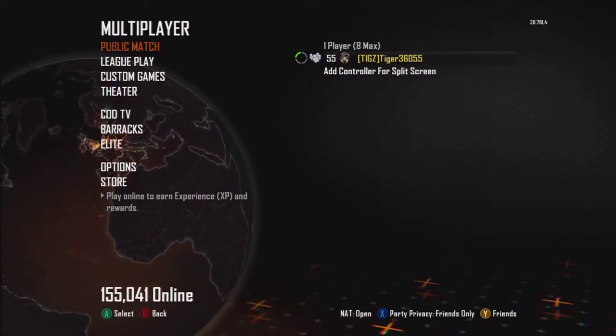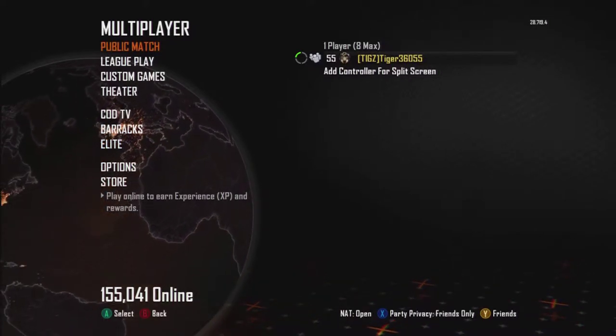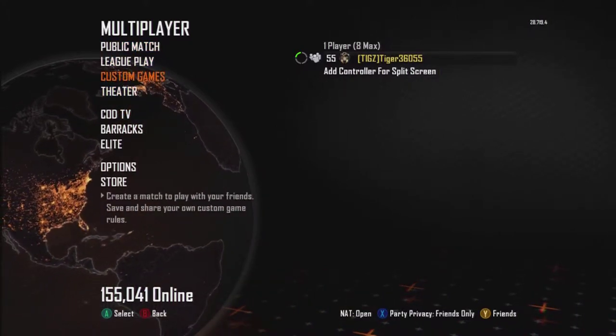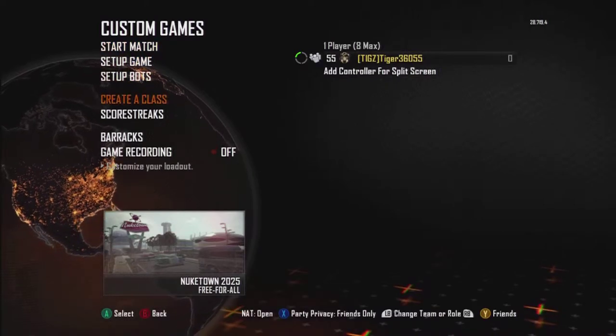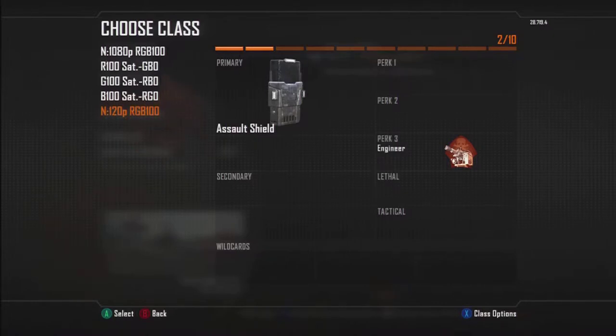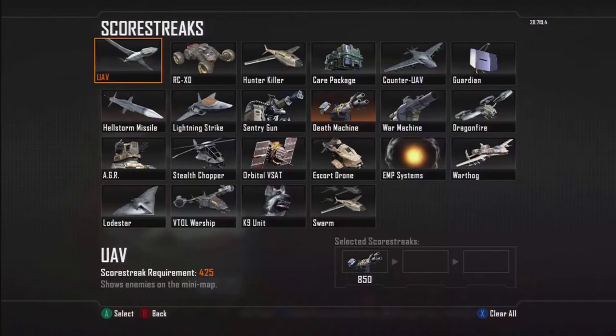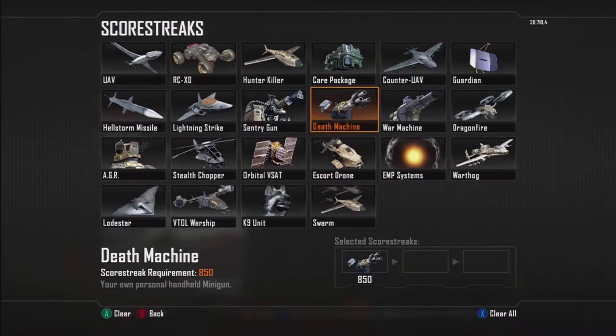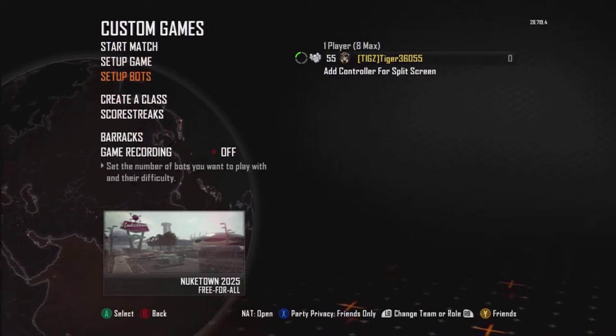What's up guys, it's the AMF Center here bringing you another video. This is in Call of Duty Black Ops 2. This is my tutorial on how to get the death machine right at the beginning of the round. What you're gonna need is one normal class and one class with a riot shield but no secondary. For your scorestreaks you can have anything you want, but one of them has to be the death machine.